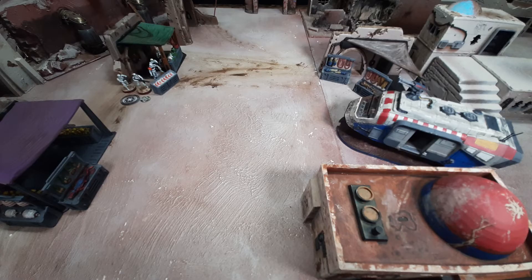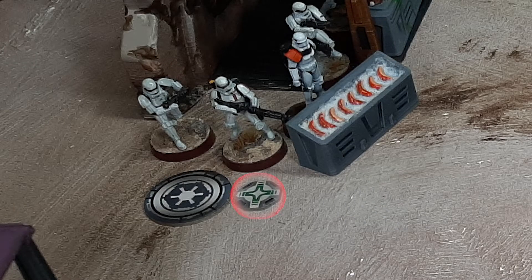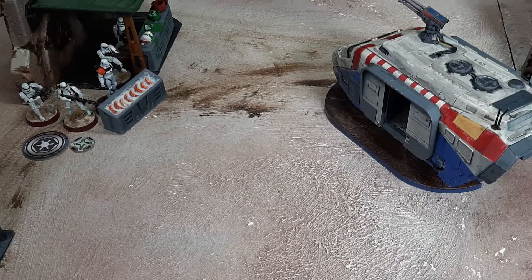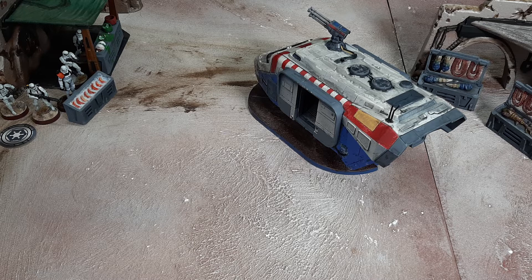In this example, our Rebel player is trying to quickly deploy a squad of fleet troopers behind enemy lines. As they are speeding across the battlefield, they trigger the standby of a nearby stormtrooper unit. After the Rebels end their movement within range 2 of the stormtroopers, the stormtroopers may choose to either make a free move or a free attack action against an eligible target because of their standby token.